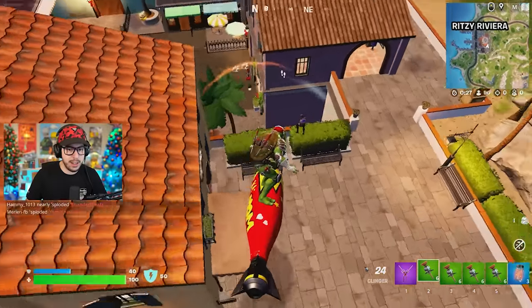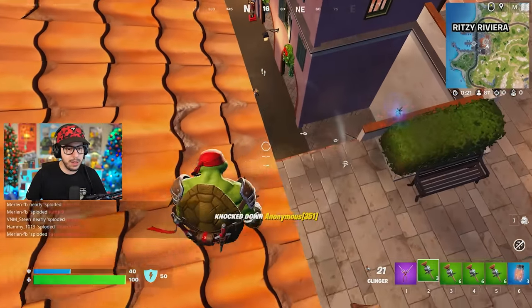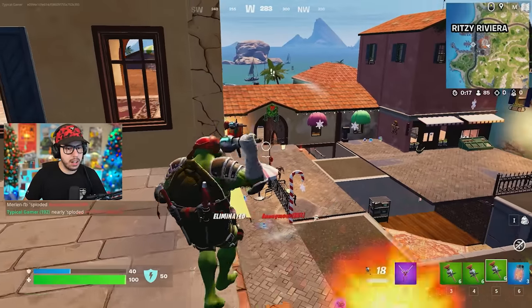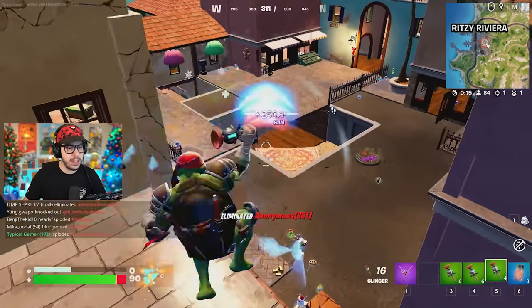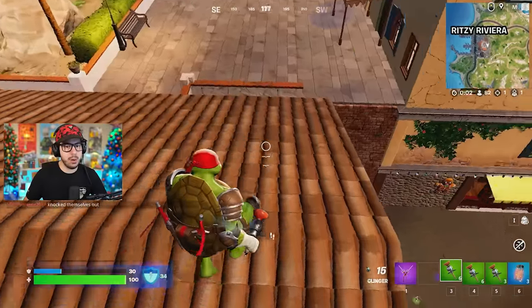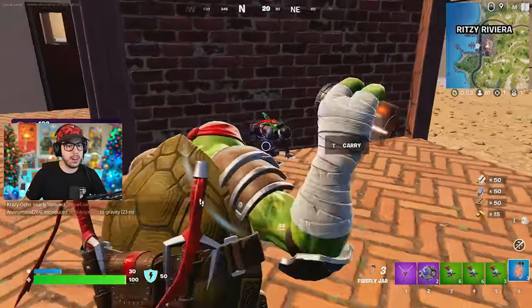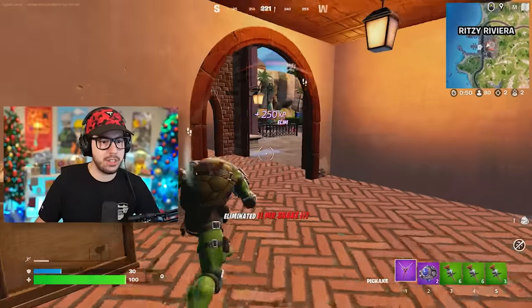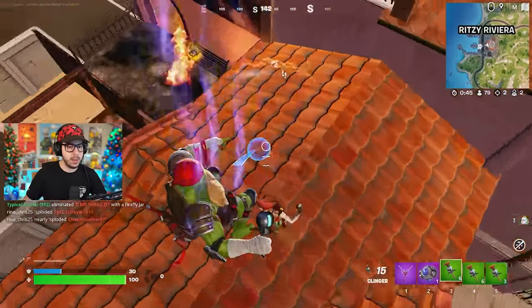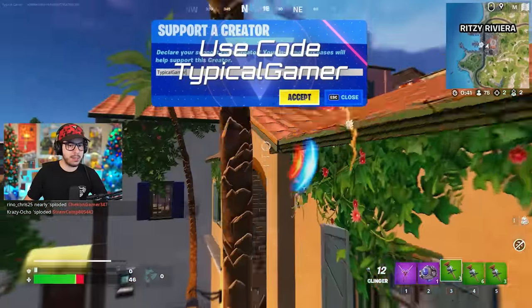Look at this guy over here — he's lining it up, and I'm just gonna attach it to him. He's done for. Keep on throwing nades at people. I just cracked myself. I knocked somebody. There's two people knocked — I think one person got fully eliminated. This person's probably over here somewhere. I just took him out with Fireflies, and I'm gonna Shockwave up here. He doesn't know I'm here.